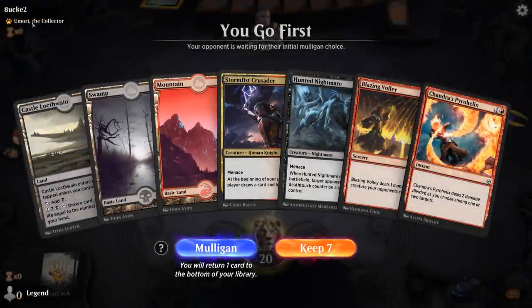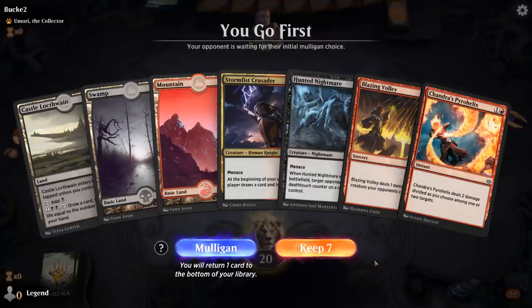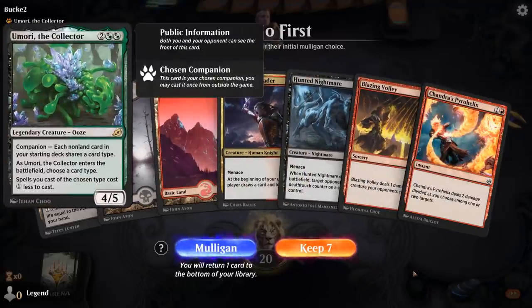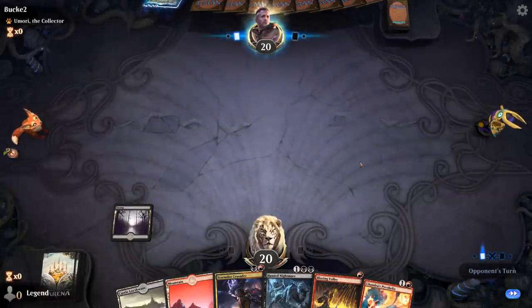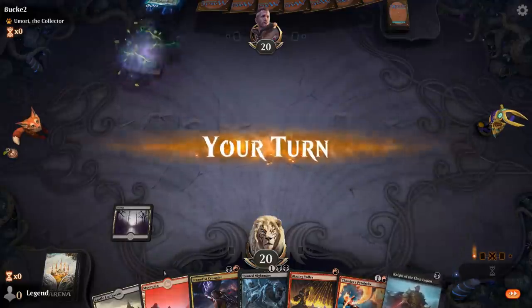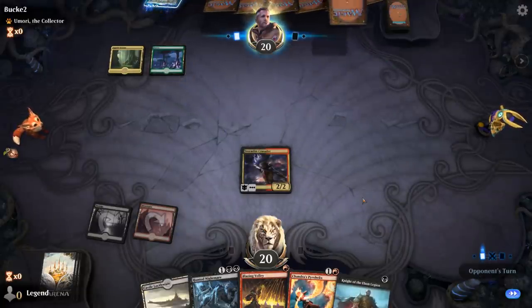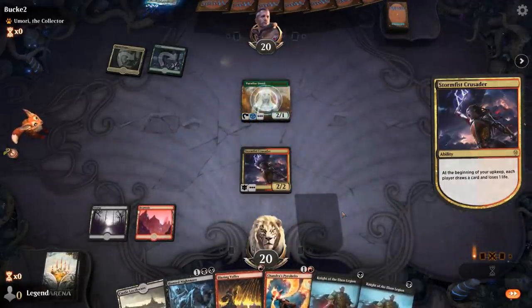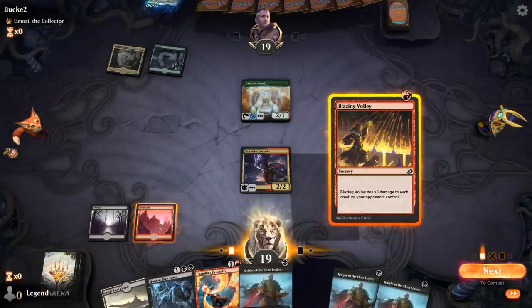We're on the play facing a Neoform deck. This hand could really use a Pestilent Spirit, but we've got a Stormfist Crusader, so maybe we can draw into one. Against a Neoform all-creature deck, if we can pull off the Pestilent Spirit Blazing Volley combo, we should be in the clear. Knight of the Ebon Legion shows up a turn late. Opponent plays Paradise Druid, which I can potentially kill with Blazing Volley. I could play Blazing Volley and double Knights of the Ebon Legion, although they won't pick up counters since we're one damage short, but it might still be worth it to slow the opponent down.